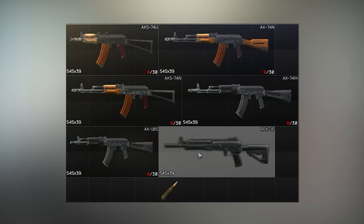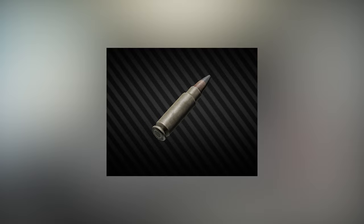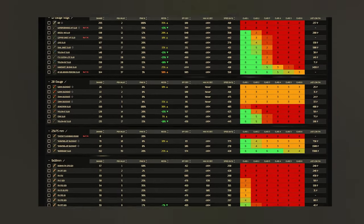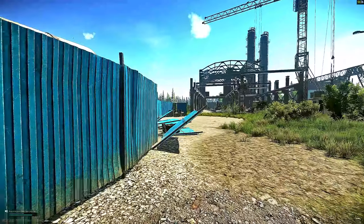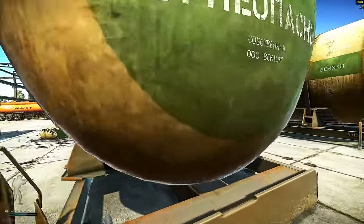For beginners, I recommend focusing on memorizing what caliber ammo each gun you encounter takes, as well as learning to tell the visual differences between each caliber. This will help you later on when learning which rounds you should keep and which ones you should drop when in your raids. There are some great resources online which lay out the stats for every ammo type in the game, my favorite being EFTammo.com. I highly recommend bookmarking this site as you'll need to refer back to it frequently during the process of learning the 100-plus different rounds in the game.